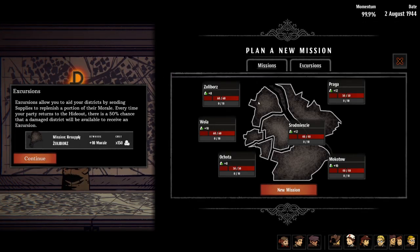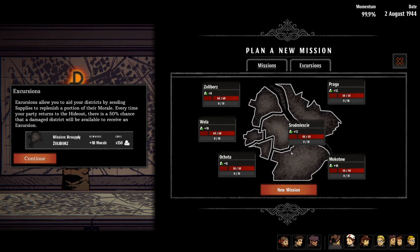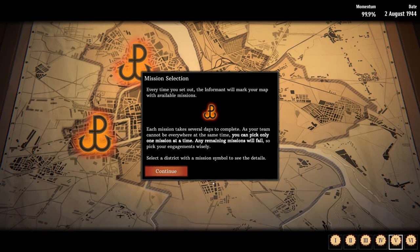Going up to missions, you've got excursions and missions. Excursions allow you to aid your districts by sending supplies to replenish a portion of their morale. This is essentially very similar to the world map in XCOM — you have to keep your supply up by securing and holding districts or areas, which fuels the momentum and supply. You can only pick one mission and then the other one sort of auto-fails.